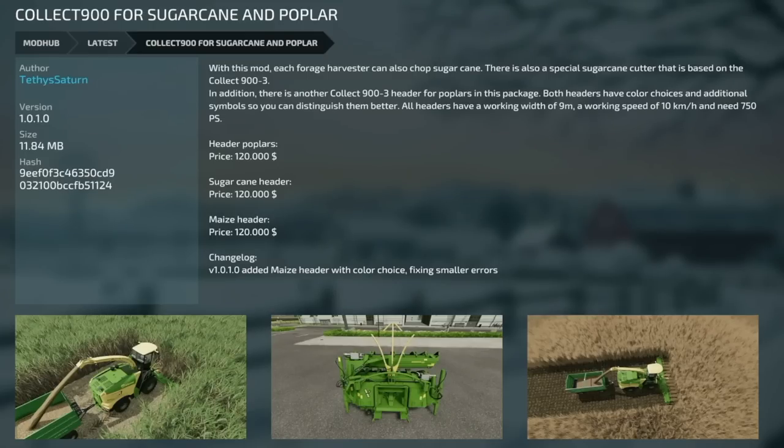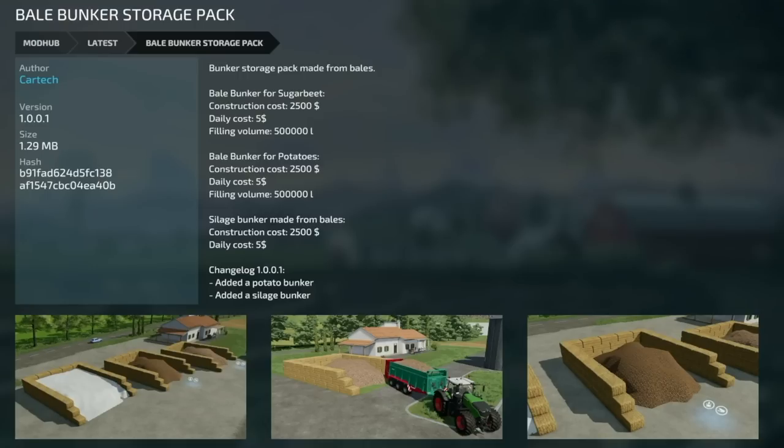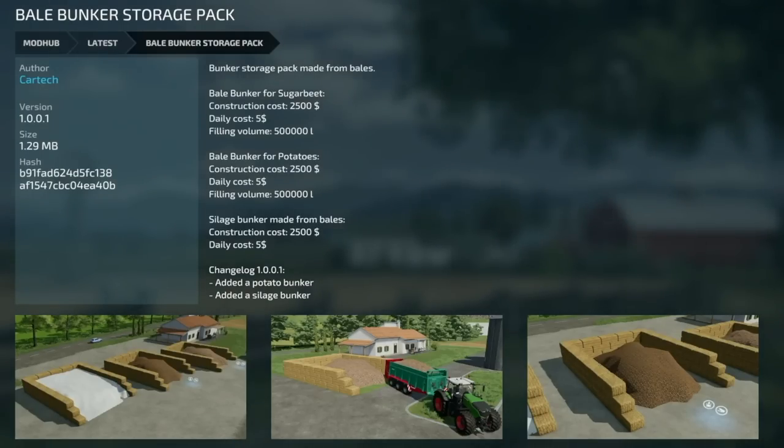Next update is for the Collect 900 for sugar cane and poplar, version 1.0.1 — added the base header with color choice, fixed smaller errors. Then the Bell bunker storage pack version 1.0.1 — added a potato bunker and a silage bunker. Very cool storage options.